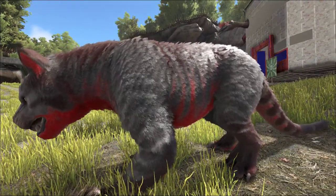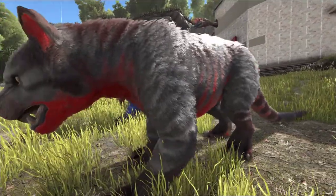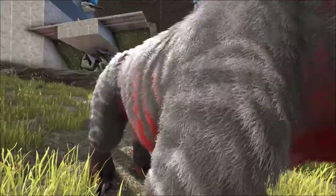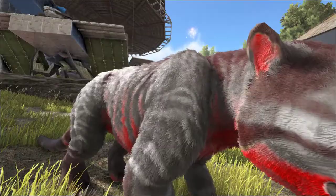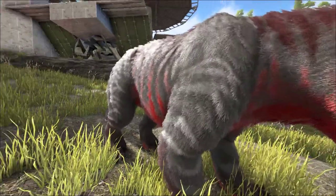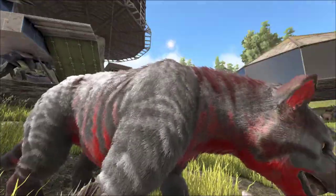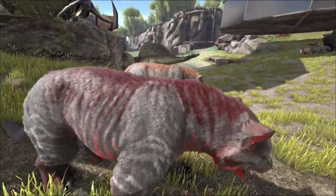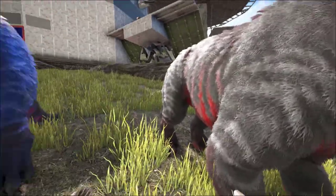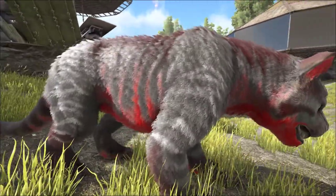Belly mutations seem to be a bit more popular than body mutations for Thylacolias — they seem to struggle to get body mutations. Messy Jojo was breeding off this red underbelly one trying to get a red back stripe along with a different body color. We haven't managed to get a red Thylacolia yet, so we're still breeding for that body mutation.